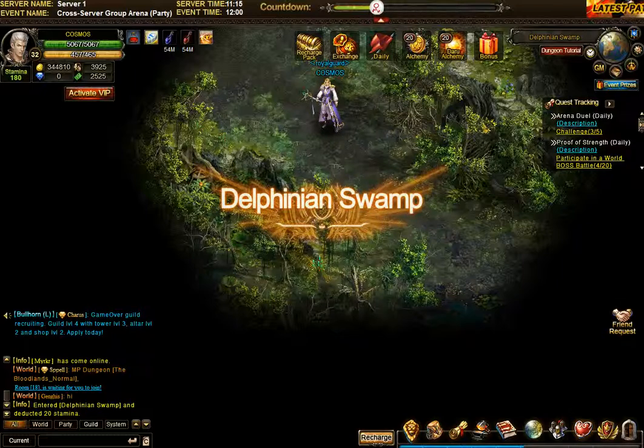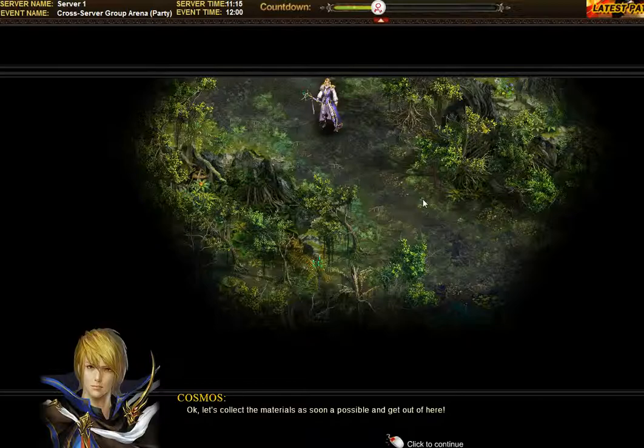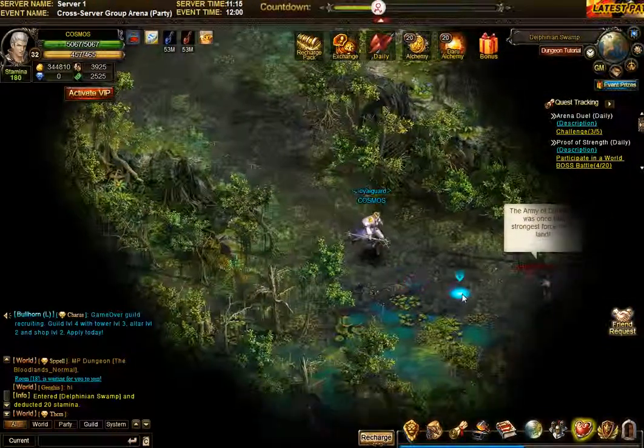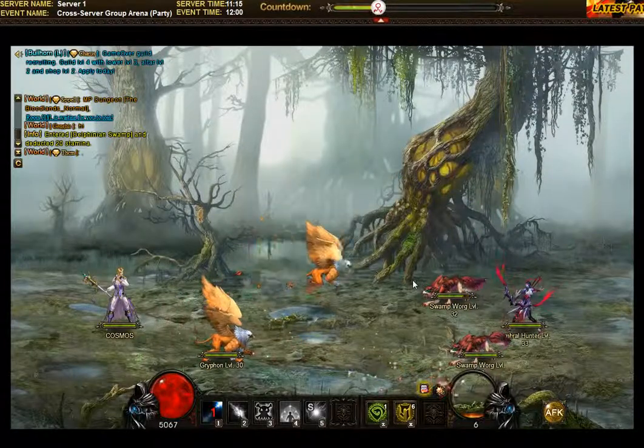Maybe there's some good treasure chests or rewards — like $15,000 or something, that would be great. So let's collect the materials. Okay, let's do it — there we go, opening with the starting attack.